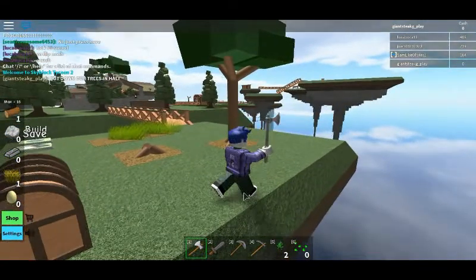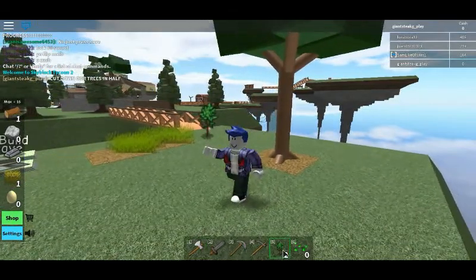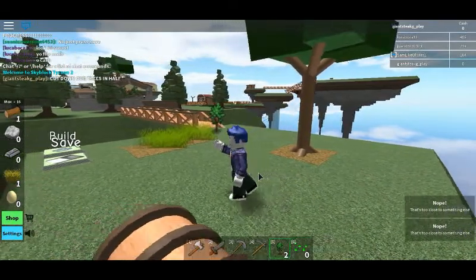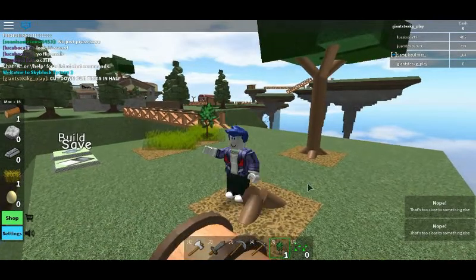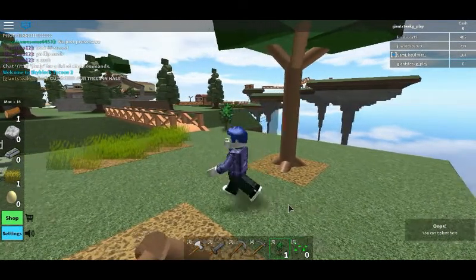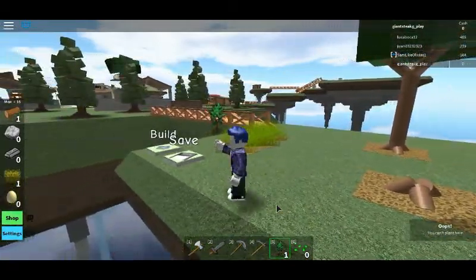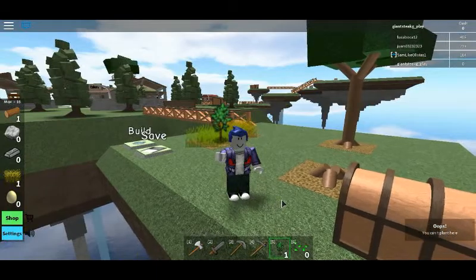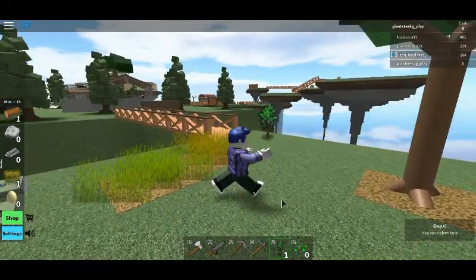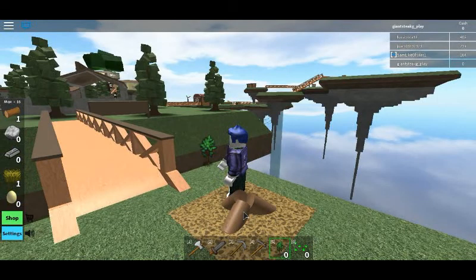We've ruined it, we destroyed the tree and let's go! We got two saplings. You can't place - not that's too close to something else, blah blah blah. We can't place it there either, or can we even place it anywhere? I want to place it somewhere - at least here or something. Stupid background noise.